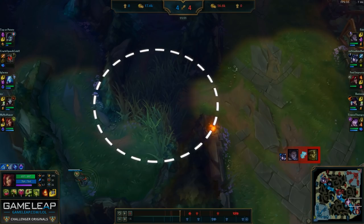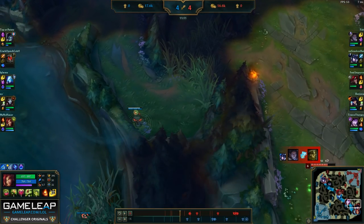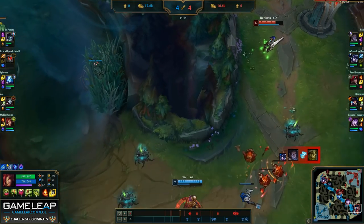It doesn't cover this tri bush, but we can't really ward this tri bush unless we push very deeply in, and if Sejuani happens to be in the tri bush when we try to go for a ward, it'd be really bad for us. So I'd rather play a little more conservatively and use my trinket ward here. I can always use plants to put a ward inside the bush for a couple seconds if I need to anyway.